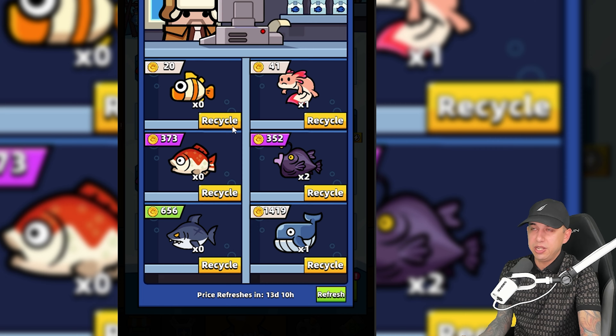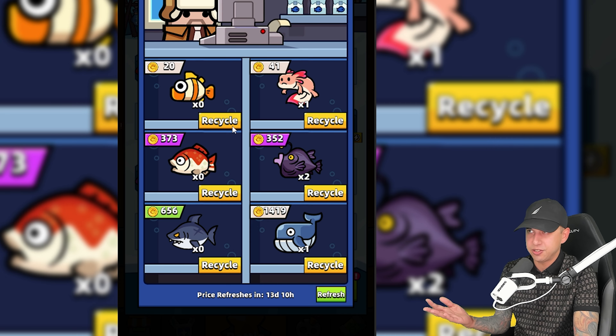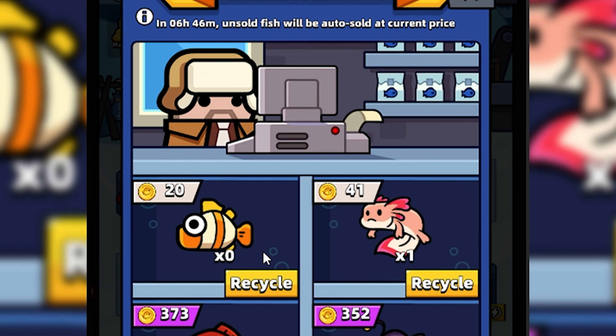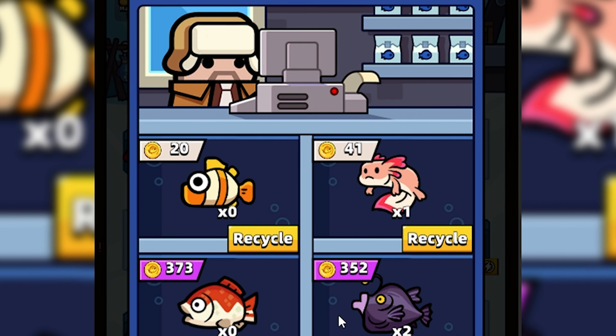You can connect with people in Facebook groups and on Discord servers to find the best fish prices. After 24 hours all fish you have in the shop will auto sell at the current price you have them listed for.